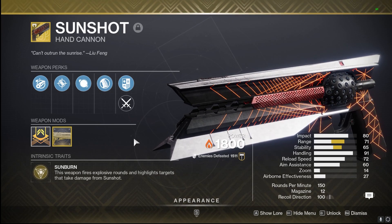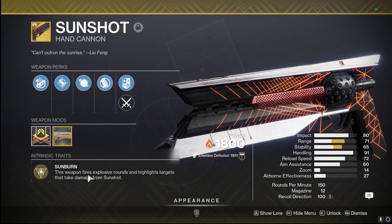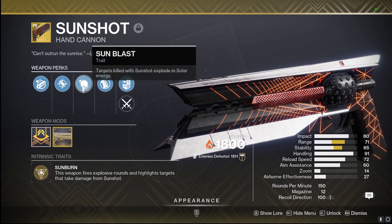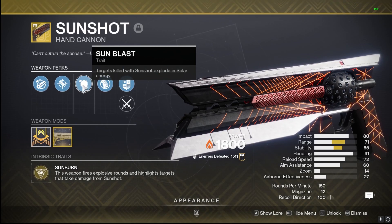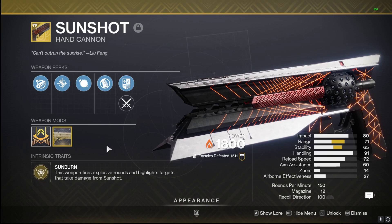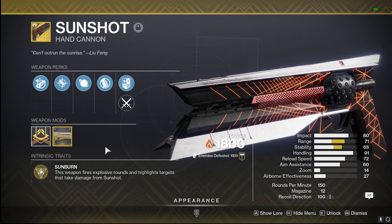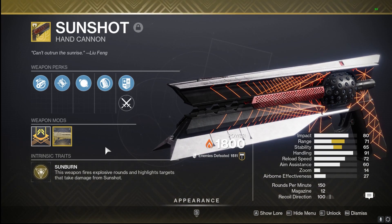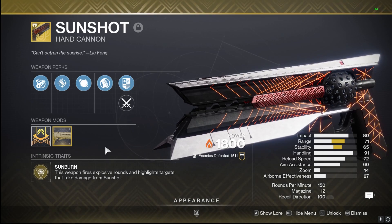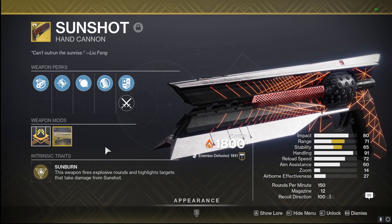Next on the list, our only exotic in the Energy slot: Sunshot. We got that Solar synergy again — it fires explosive rounds, highlights targets that take damage from Sunshot, and they explode with Sunshot Energy. It's going to be a very good hand cannon for Solar synergy, just like Apocalypse Integration. It does take up an exotic slot, so it might not be the best for GM-level content, but when you need to wipe adds in raids or a dungeon or Master Strike, it can be very, very good — especially with Sunbracers on a Warlock spreading Scorch. One of my favorite hand cannons; you can see we got 1,500 kills on it.